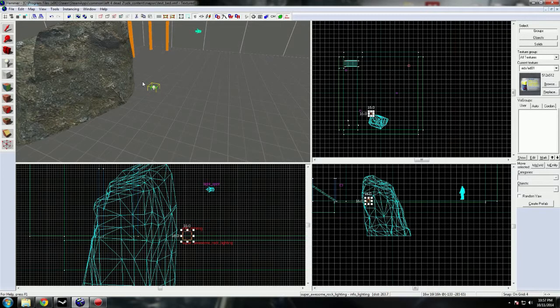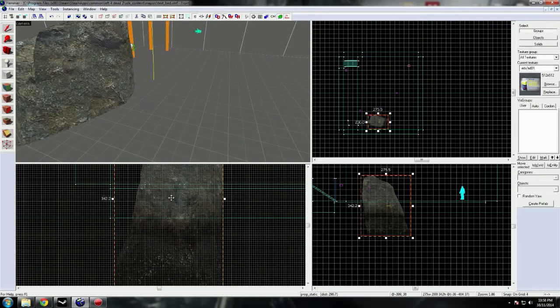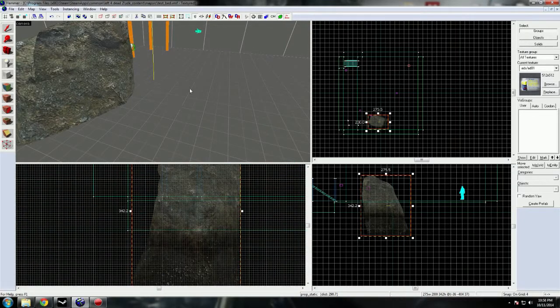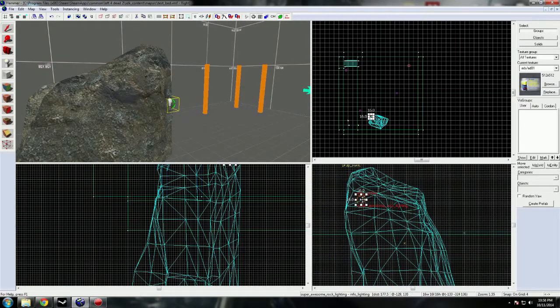What we're gonna do here is the model is gonna draw lighting as if the InfoLighting entity here is the origin point, instead of right now where the origin point is under the world. You can see right there that red X — I believe that's the origin point — it is in the void, and that's why it's all black. So we get our little InfoLighting thing, and as long as this thing is not outside the world, it should be okay.